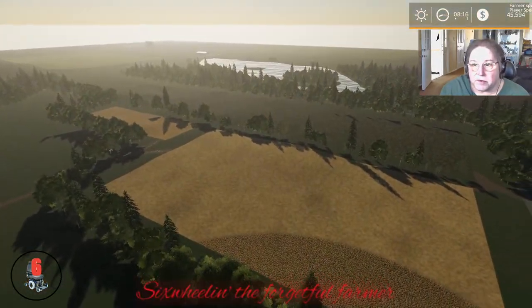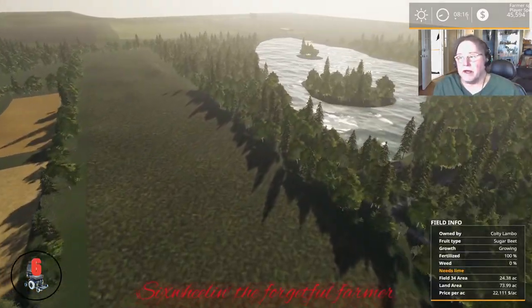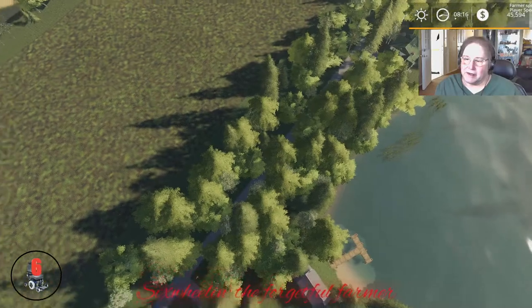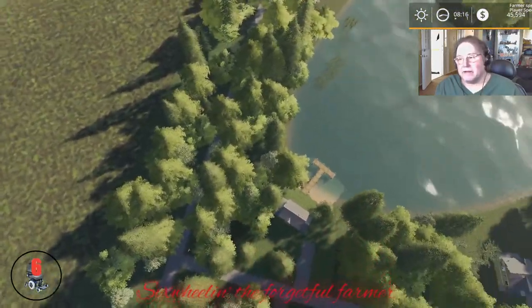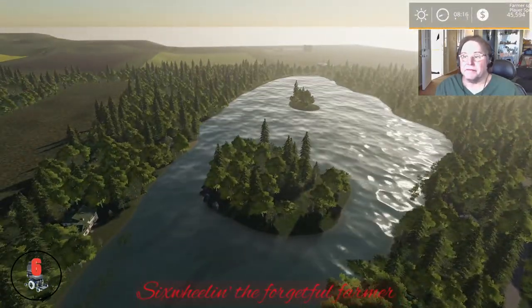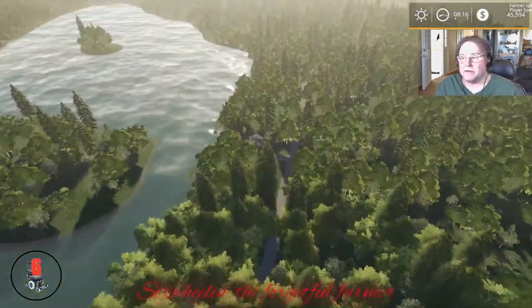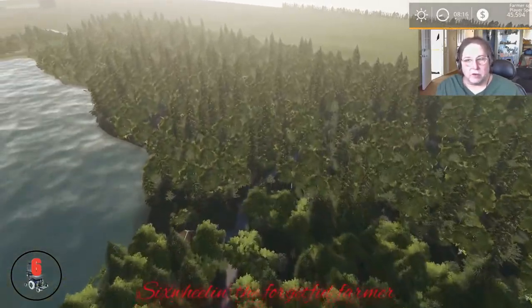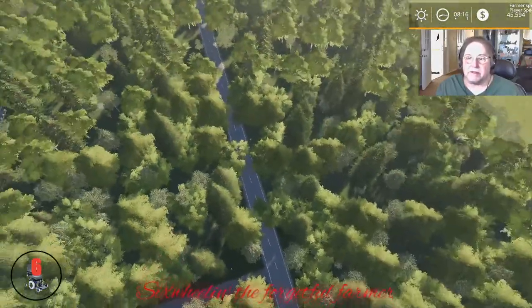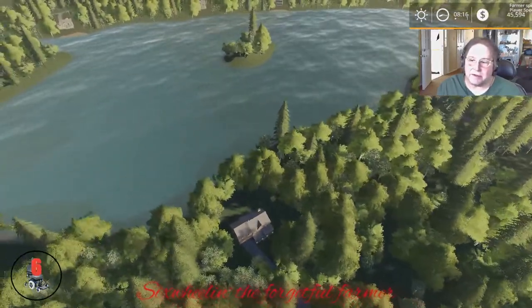When I was looking at this on Discord I had seasons active so you couldn't really see the colors of the map. It looks really nice over here — you've got a beautiful lake, this is Crystal Lake. Good buddy Ronnie said look out for Freddie — all you Friday the 13th guys will know about that. Yeah, you've got a cabin and everything down here, some houses, a lot of trees you can cut down. Look at those roadways hidden down inside those trees!